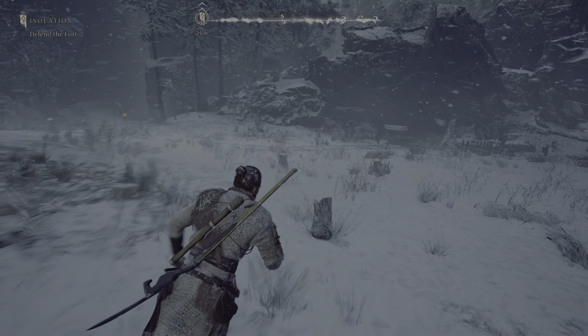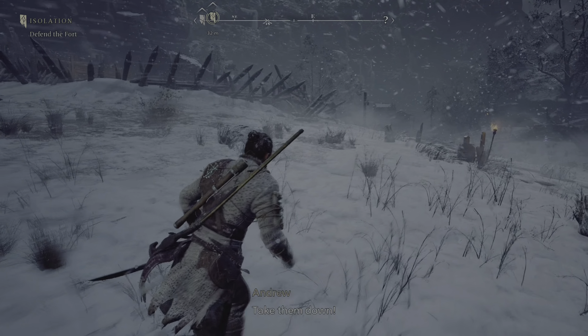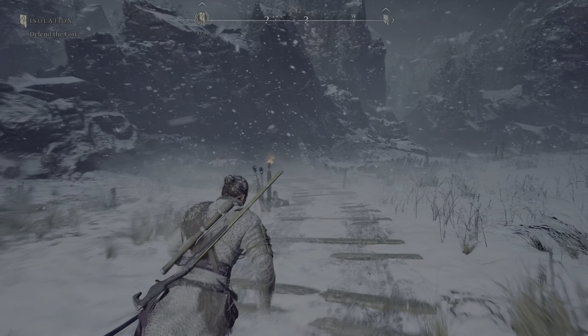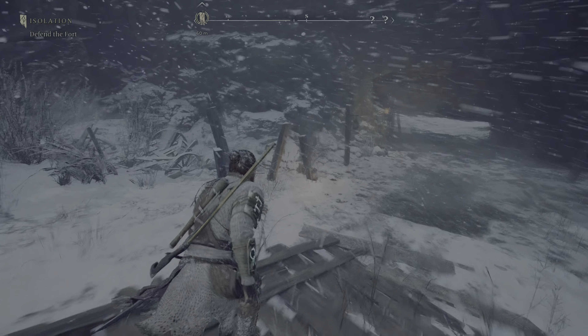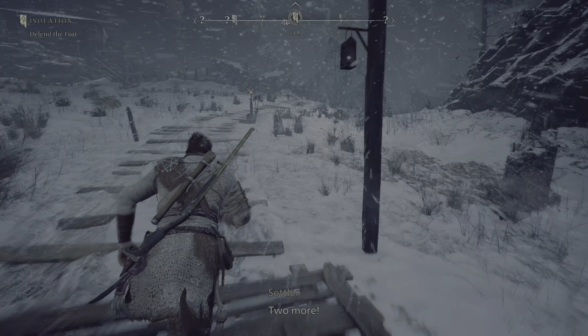I definitely like how the stuff for the cursed chest is always kind of nearby the cursed chest, as well as the keys for the locked chests — they're always kind of nearby where you need to get them.